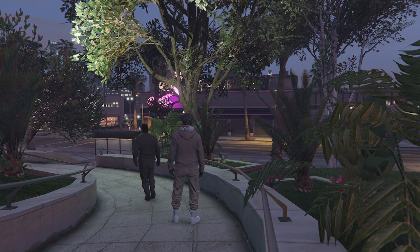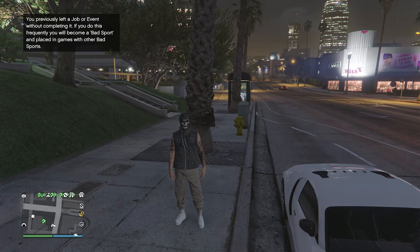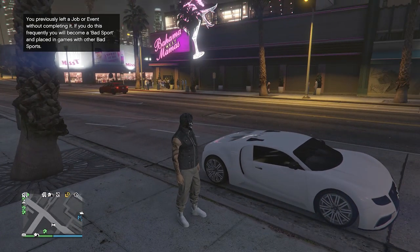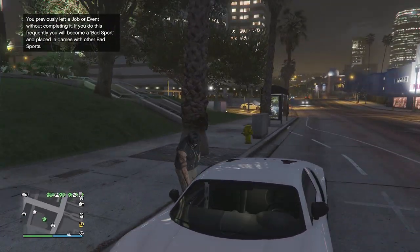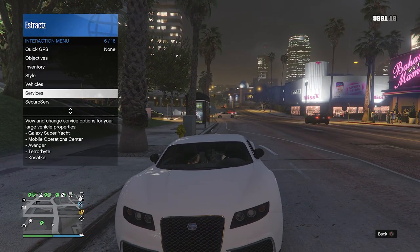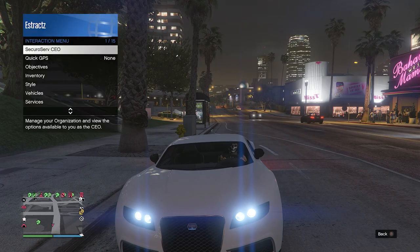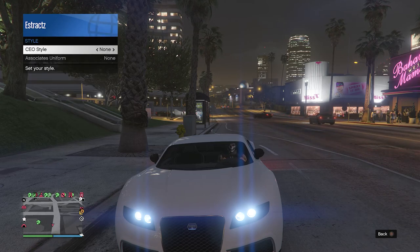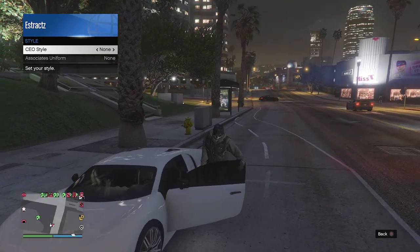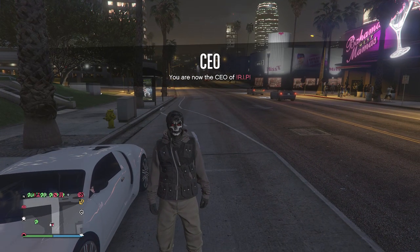When you fully load into the job, pull up your phone and quit the job from your phone. Whenever you are back in a public session, find a vehicle — it doesn't matter if it's your personal vehicle or a random civilian car. Once you find a car, get inside and pull up your interaction menu and register as a CEO or an MC. After registering, pull up your interaction menu again, click on secure serve CEO or motorcycle club, go to management, go to style, and on your CEO or MC style scroll one time to the left and then one time to the right back to none. Hop out of the car and you will see that the utility vest merges over to the hoodie.